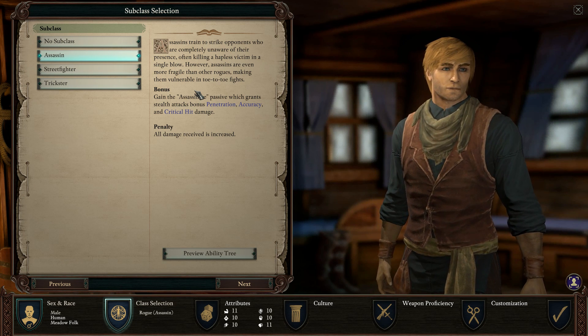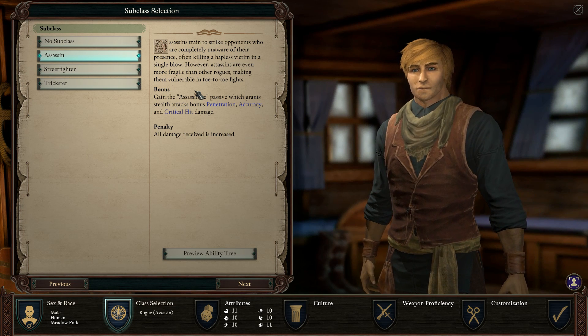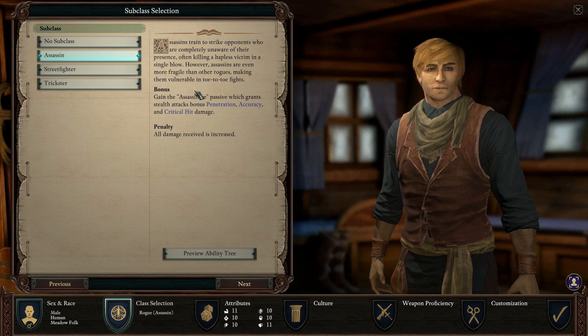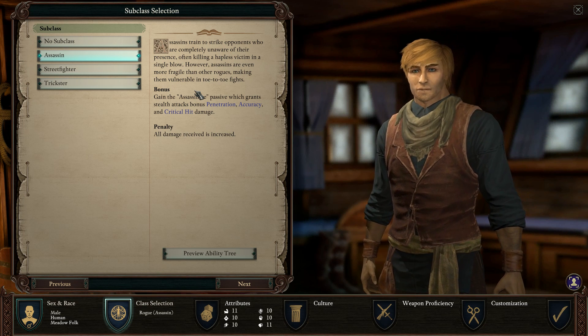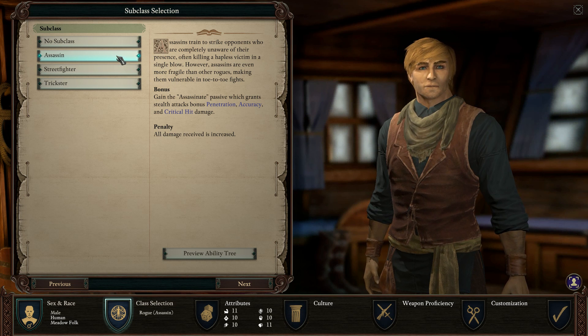You can also go with barbarian or cipher. Cipher will give you 20% more damage if you pick cipher-rogue assassin, and if you pick barbarian-rogue assassin you'll hit harder from their skills. Most fun for me is definitely assassin.